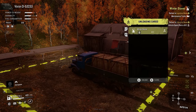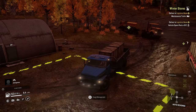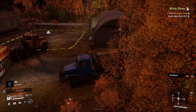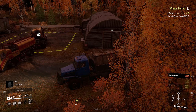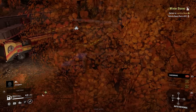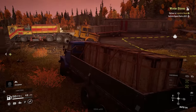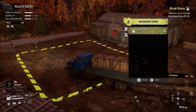At the logistics base, Levi can't unload — the system requires delivering the maintenance trailer first as a prerequisite. After completing that step, they proceed to drop off the load. Levi moves the trailer to a clear spot.